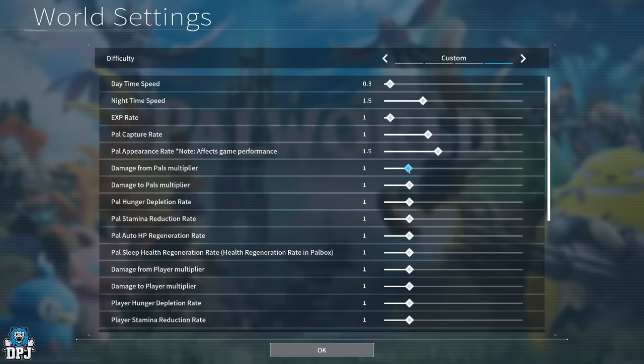Damage from Pals multiplier: put this up to make the game harder, keep it at 1 for normal, or bring it down to 0.1 if you want them doing almost no damage. On normal mode at 1 it isn't too crazy, though higher-level ones will one-shot you — and you want that challenge. Even with the capture rate maxed out, catching a much higher-level Pal early on will still be tough. I'd keep it between 0.5 and 1.